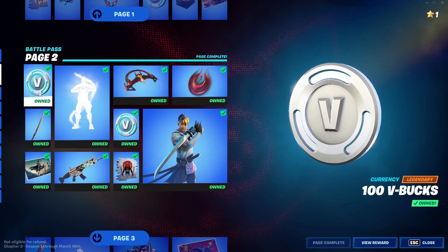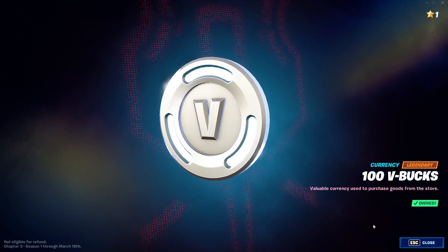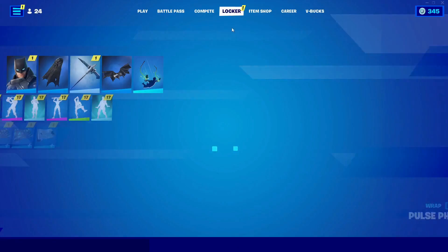After you have done that, click on 'View Rewards' on the last V-Bucks icon that you clicked on. Then stay on that screen for about five seconds — that should be enough.